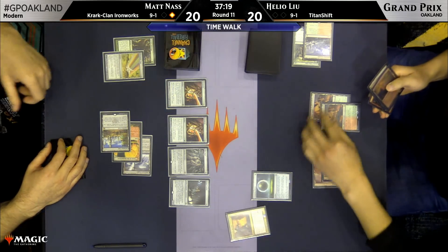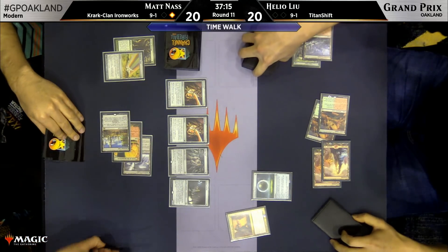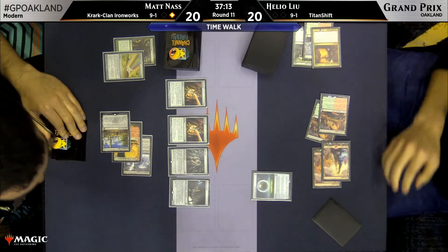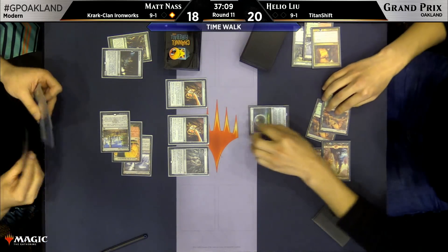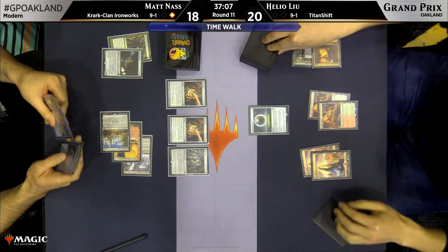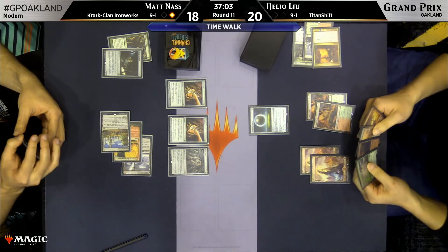Scapeshift with seven lands deals only exactly 18 damage, so if Matt Nass is at 20, he could still win the game even through a Scapeshift. So all things considered, I have to give the nod to Ironworks in this matchup. You can see that Helio has a Damping Sphere in play out of the sideboard.